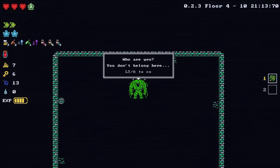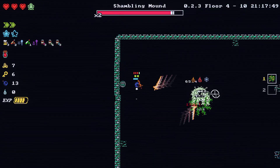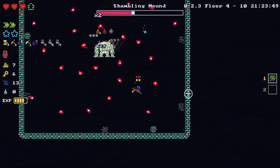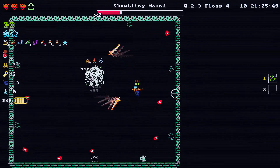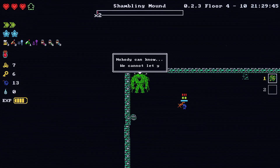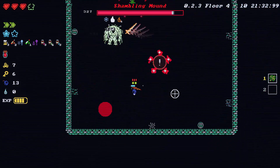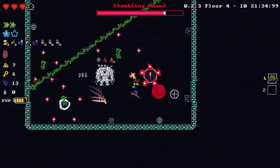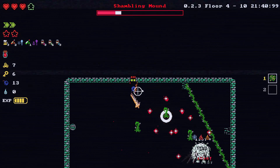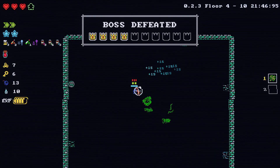Who are you? You don't belong here. Shambling mound. Nobody can know — we cannot let you leave. Defeat all World 2, Floor 4 bosses.